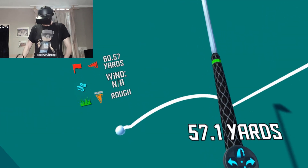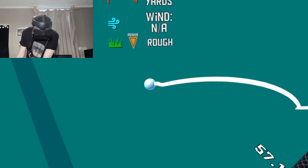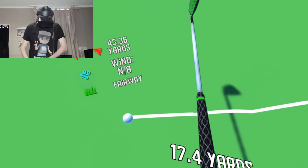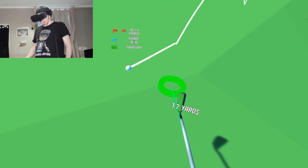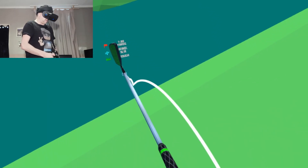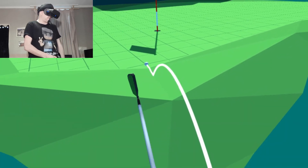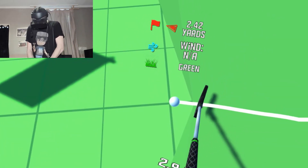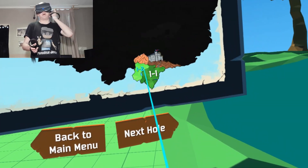I'm going to change my club - oh it's changed automatically, that's cool! So this is a par four which means I need to try and get it in the hole in four shots or less. That's two shots, I'm allowed two more. Oh that was quite hard, I need to put a bit of welly into it. I can see the green now. Okay we now have the putter - I do like how the game changes your club depending on where you are on the course. So if I can get this in it'll be a par six. That was a par six - on to the next hole.